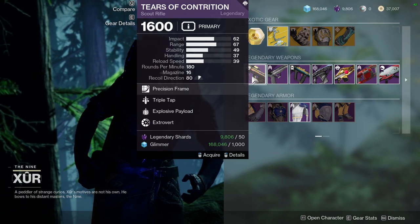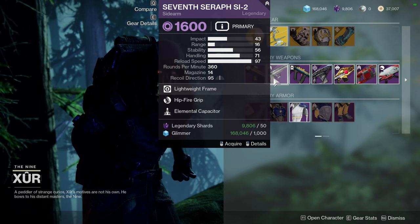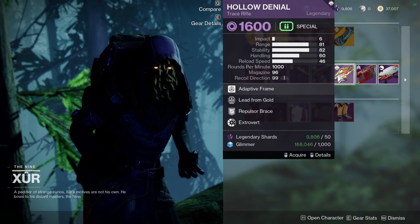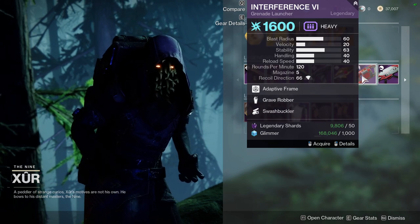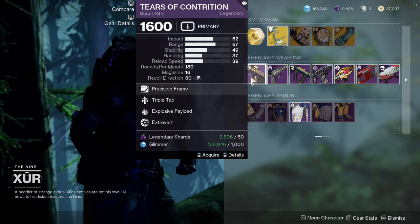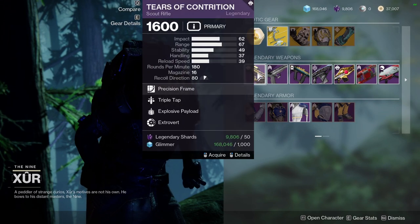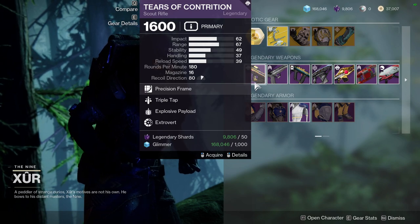As for the weapons, we have: Tears of Contrition with Triple Tap and Explosive Payload; Seven Stars SI2 with Hipfire Grip and Elemental Capacitor; Extraordinary Rendition with Firmly Planted and One for All; Iota Draconis with Ensemble and Harmony; Hollow Denial with Lead from Gold and Repulsor Brace — that's actually pretty cool; Interference VI with Grave Robber and Swashbuckler; and Who's Gal with Underdog and Quick Draw. Quick note: Tears of Contrition and Hollow Denial are both red border weapons.